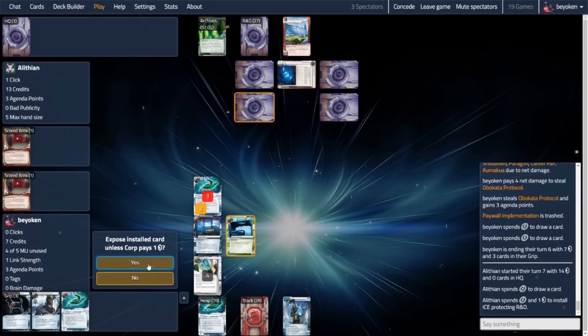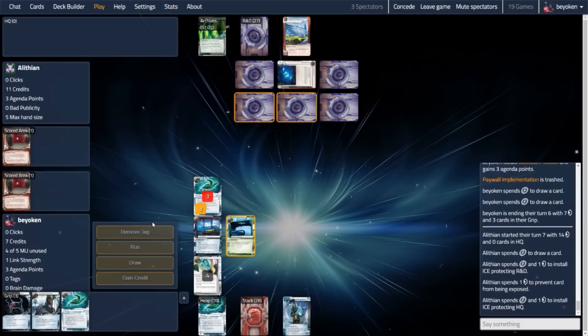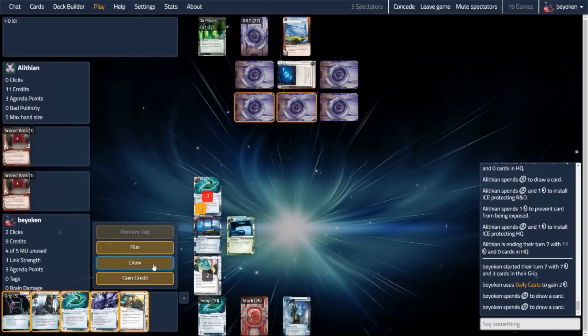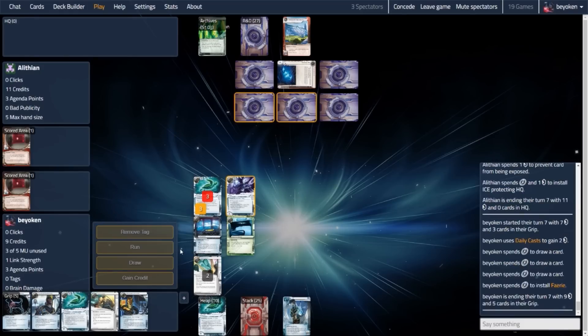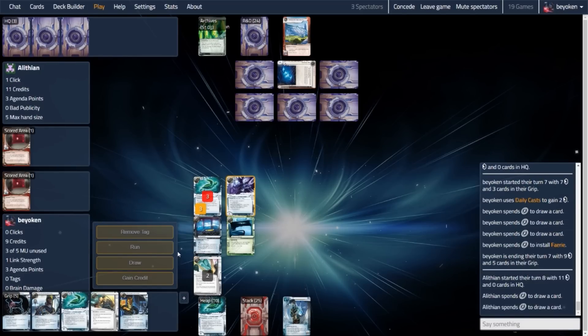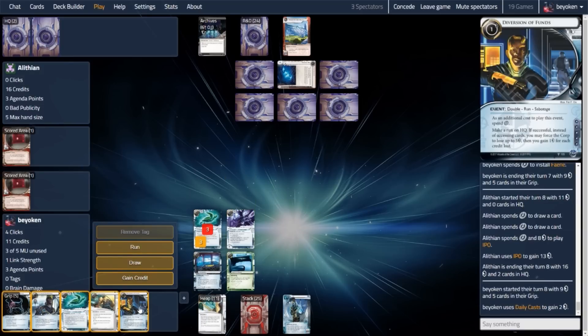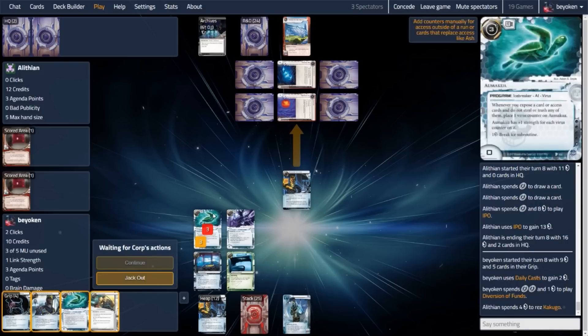This is a very fast paced game, as my opponent continues installing ice and denying me the expose. I do not know what's on R&D now, and my R&D Interface cannot go to work. Another ice on HQ means that I can't run into HQ that freely. So it seems like I'm getting locked out here. My Omokua is halfway charged up — I want it to be on 6 virus counters, just as I want to be on 6 agenda points. But there's no way to get Omokua counters here. I'll just have to blind diversion of funds in here.